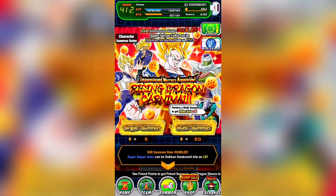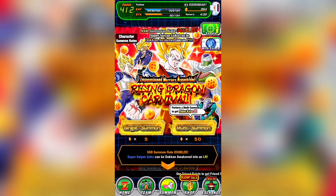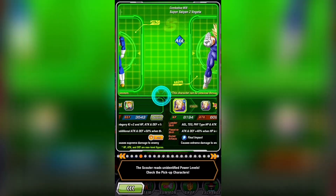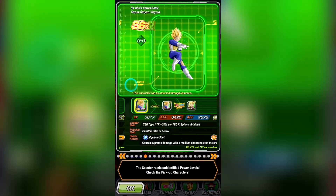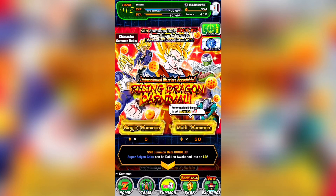Should you summon on the LR-AGL Spirit Bomb Goku banner? That's going to depend on a couple of factors we'll talk about today. I've talked about this banner when it came out on JP, so I'm not going to focus too much on the units — basically all the featured units outside of the new LR are terrible. Int Vegeta, this Piccolo, and Tech Trunks are decent, but they are not at all why you would summon on this. Instead, the focus is on the double rates and the potential LRs, so I'll link my original video in the description for more details on the units.